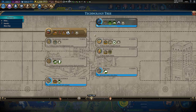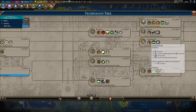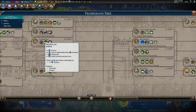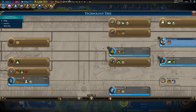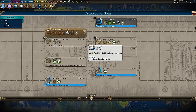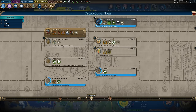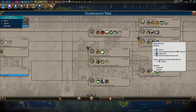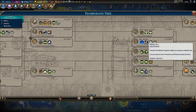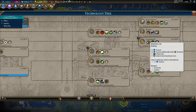Now that we have industrialization, our next big goal is to get research labs. Research labs give us a ton of science but more importantly they lead to rocketry. We could click on rocketry and go there as soon as possible, however a slightly more efficient way is to go straight for chemistry because it takes two less techs and will allow us to use faith to purchase the research lab a little bit quicker. That's also partially why we went for industrialization - to pick up coal power plants - because research labs actually take power to get the maximum benefit.